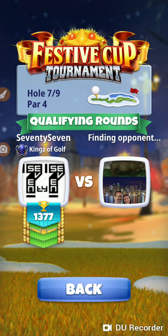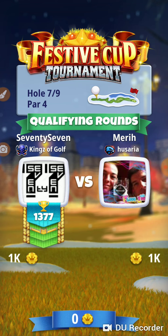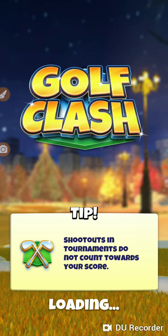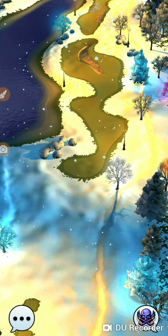We're going to bring a QB — quarterback gives us more options. We're really laying up, barely over 300 yards on that first shot. And I'm going to bring a big dog; I feel real comfortable with my big dog on this hole. Off we go, hole number seven.